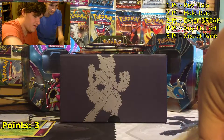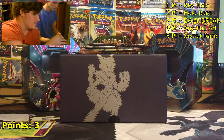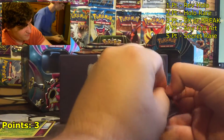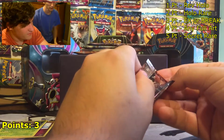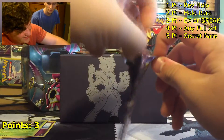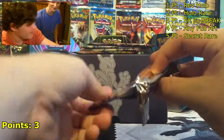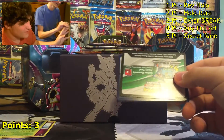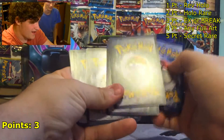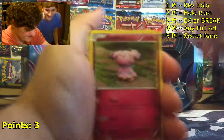Heads up — I have my computer running; you might hear a tad bit of background noise. The camera picks it up but it really doesn't make much noise. This is going to be the secret rare pool right here — if I could actually pull an EX on camera I'd be very happy. One time me and Ryan went to Walmart, bought just one booster pack each, and I pulled a Hoopa EX — the most expensive card in the Ancient Origins set — from a random pack off camera.